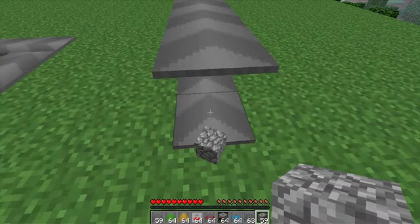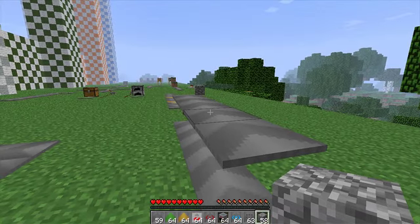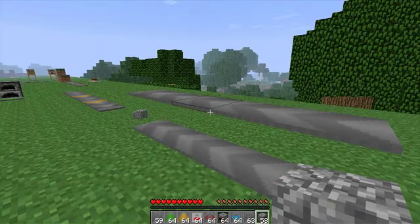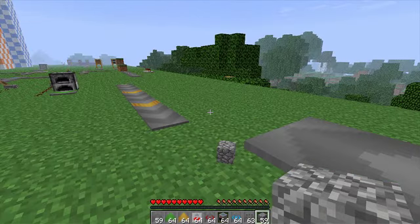The next thing you can do is stack conveyor belts like this — you can place a type of block on top and a type of block on the bottom. You can have multiple types of blocks heading to the same destination, which increases efficiency greatly.